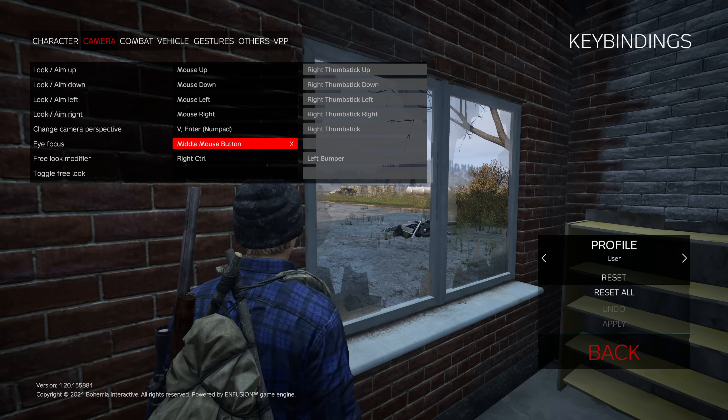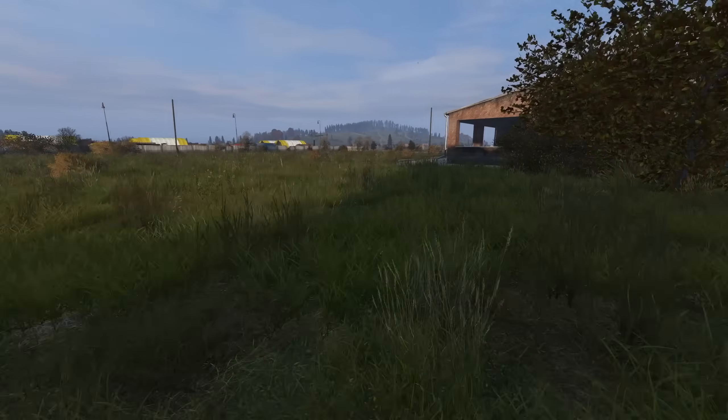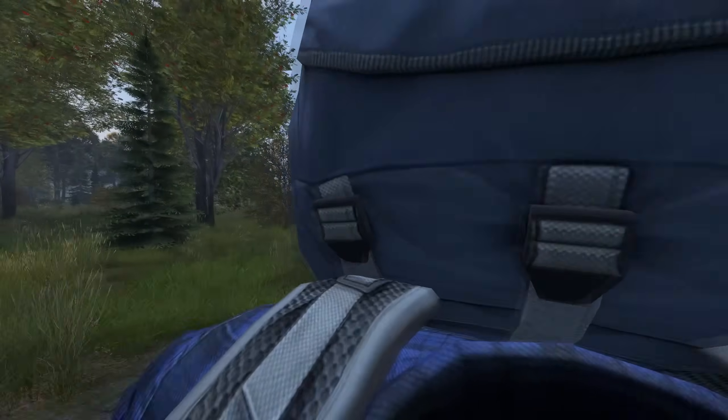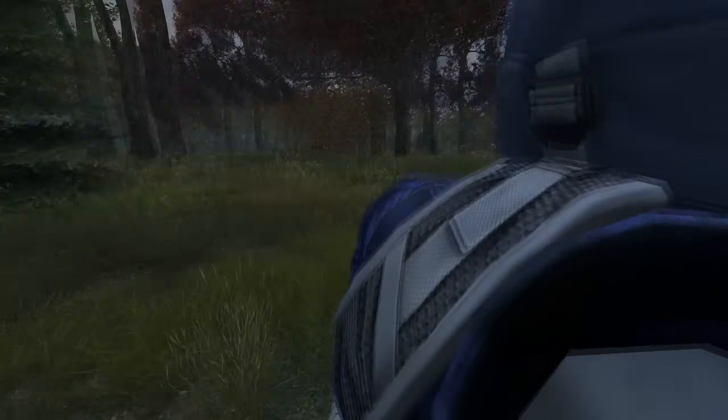The same goes for the free look button. Free look is essential to being aware of your surroundings. Bind free look to a comfortable button and use it periodically while traveling around the map to look behind you and to your sides. This will greatly increase your situational awareness and ability to spot players.